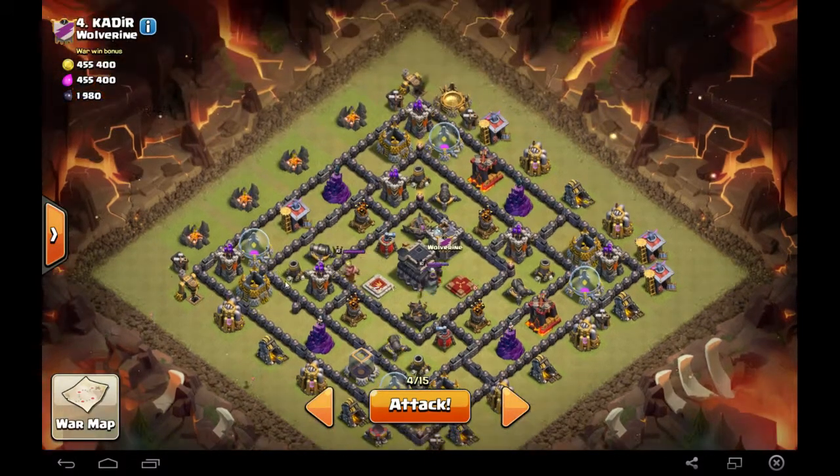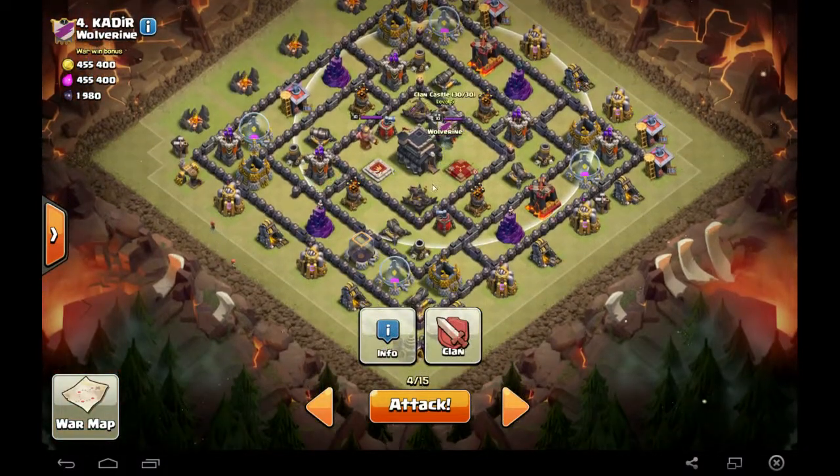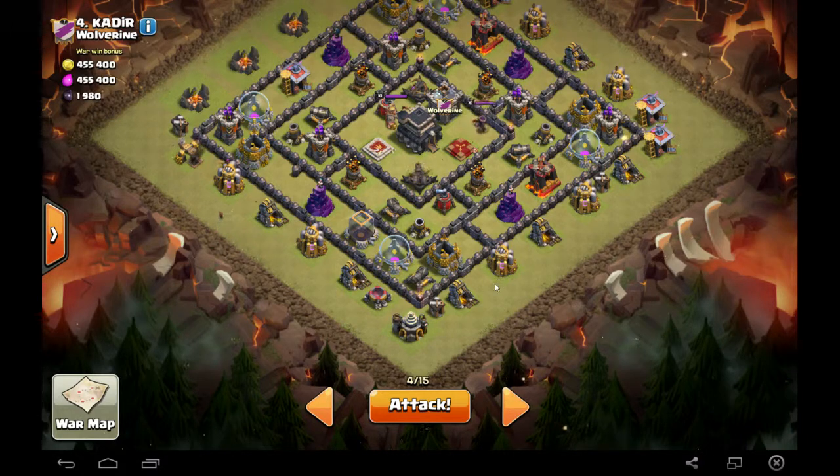We have the option of attacking from the top because that's where the CC is going to be the easiest to lure, but for today's attack I'm going to be attacking from the bottom — basically from here and from over here on this wall side.